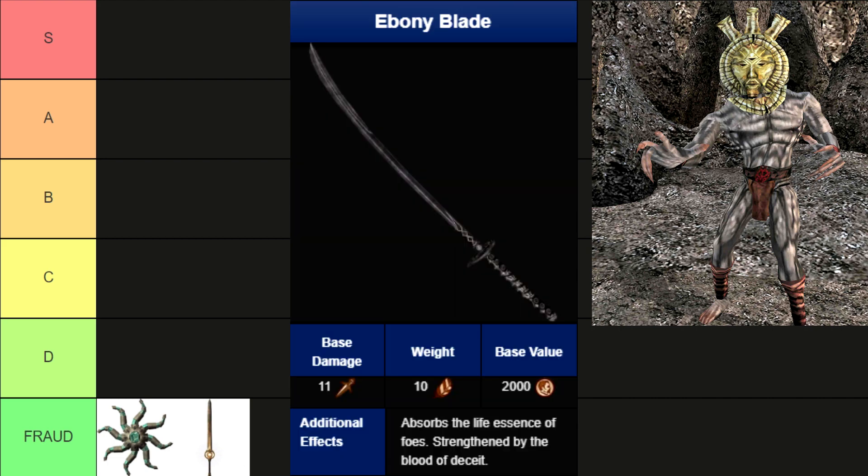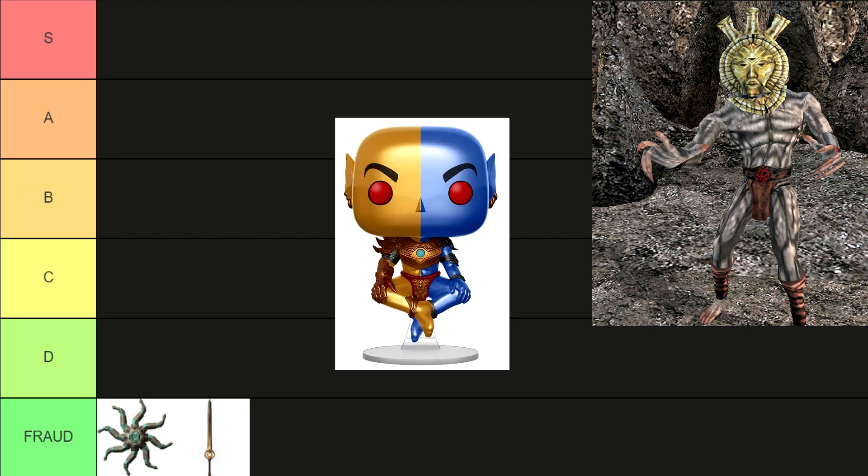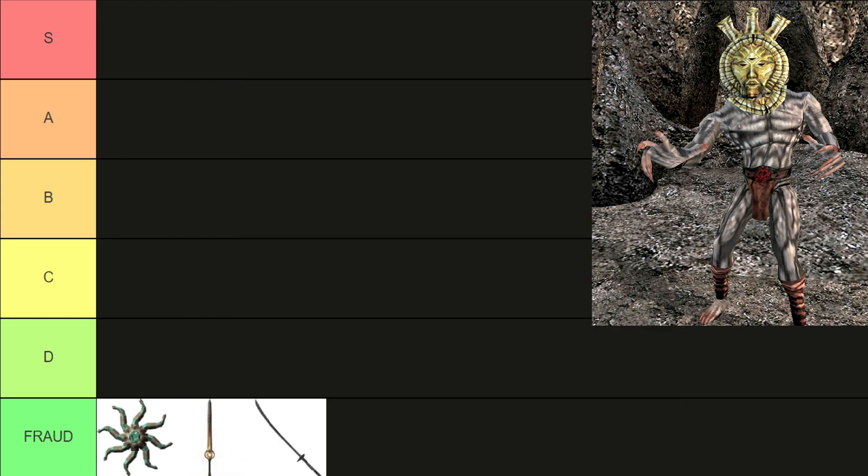The Ebony Blade. Let's be honest, it's not a bad weapon, but Mephala knows you are a weeb. That's why you get rewarded with this. Just put it somewhere in your bedroom between your Funko Pop collection and your waifu pillow. Fraud tier.